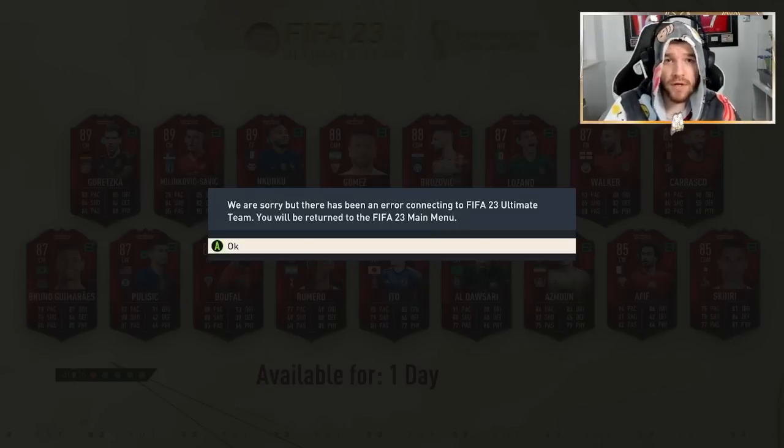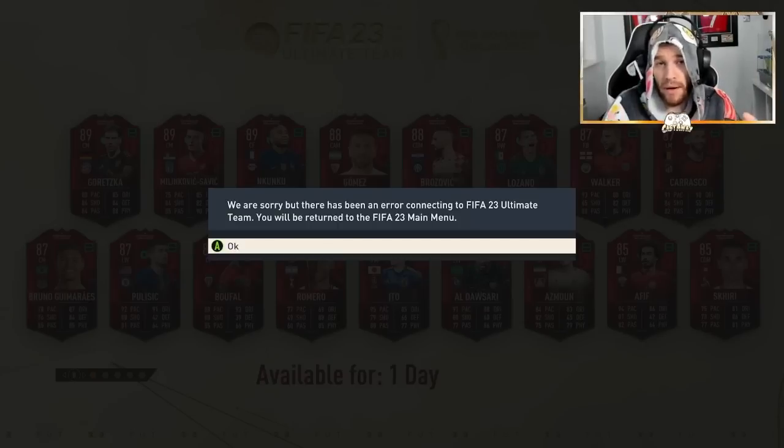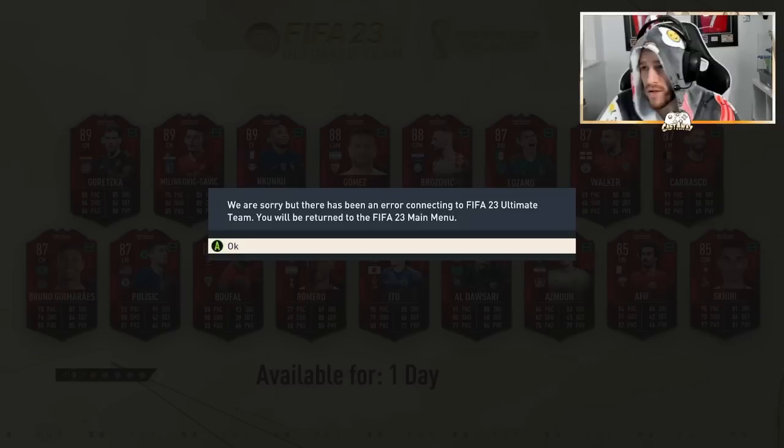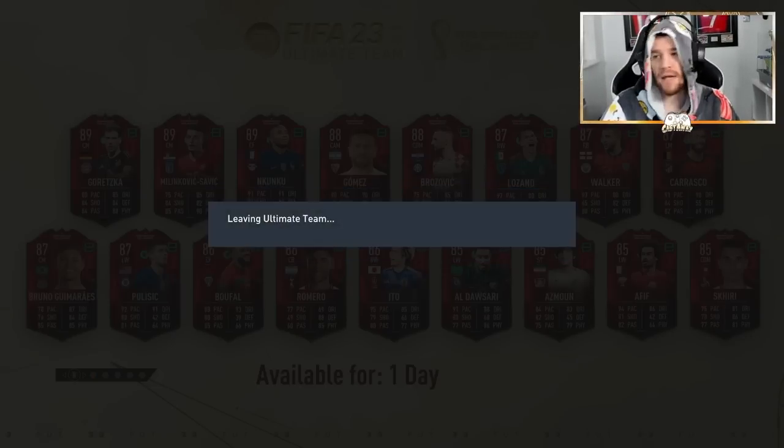If you're like me and are trying to do your swaps tokens, you may or may not have got this ban on your screen. You may not know it's a ban, but it is a soft ban from EA Sports. A lot of times it will say something along the lines of: 'We are sorry, but there has been an error connecting to the FIFA 23 Ultimate Team. You will be returned to the FIFA Main Menu.'